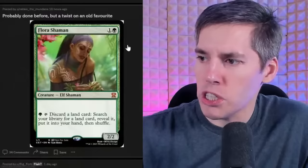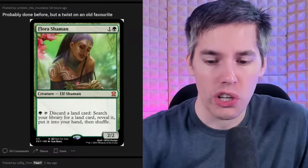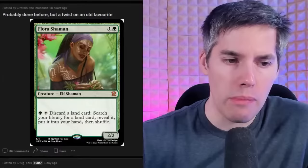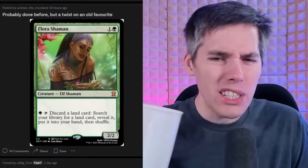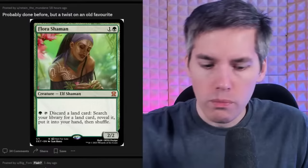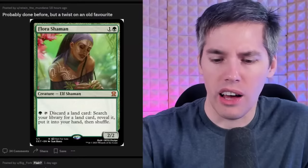Freebie section — we got Flora Shaman, a green 1 generic 2/2 Elf Shaman. Pay a green, tap, discard a land card: search your library for a land card, reveal it, put it into your hand, then shuffle. This thing is a banger! I think we need more cards like this. I go look for my Strip Mine, my Maze of Ith, my Tabernacle. How does this card not exist up to this point? It looks like a very green thing to do. It's a creature with a tapping activated ability — totally fine. Love this card.